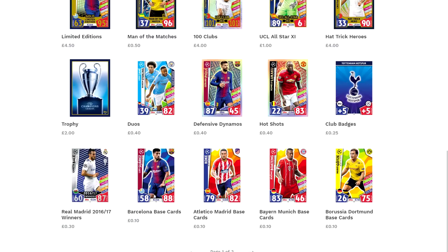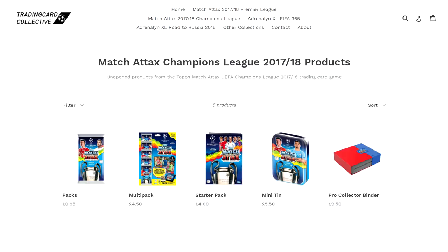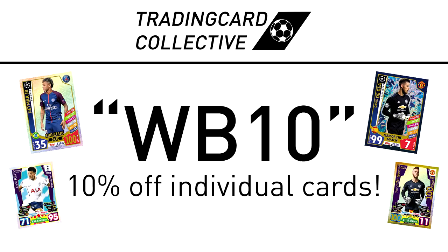For fast, cheap and reliable individual cards from Match Attax Premier League and now Champions League, as well as unopened products at a discounted price, check out traincardcollective.co.uk with the link below. If you use the discount code WB10 you'll now get 10% off all cards.